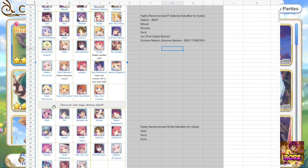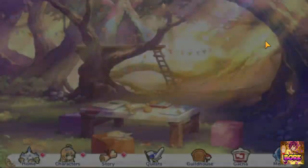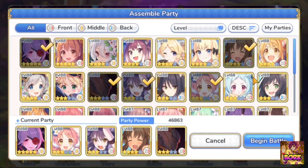Note that defense breakers are the key units to any team, mostly for boss content. So what I mean by that — if we go to the Lyrical event and test out the defense-breaking team, one of the best ones — you'll note that these are the teams that pretty much define you in clan battle. That sheet was pretty much from clan battle, so we have Jun, Makoto, and Mitsuki here.